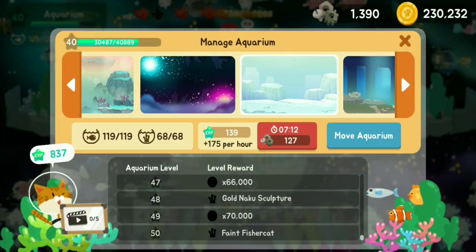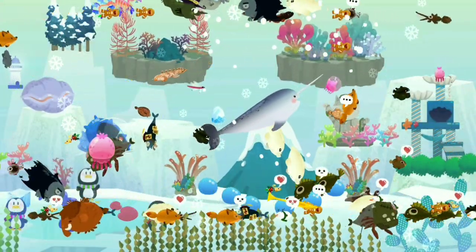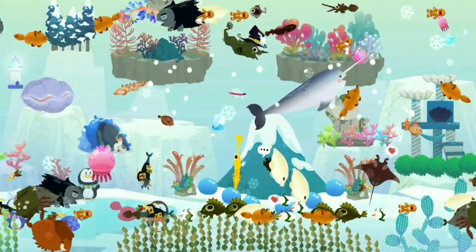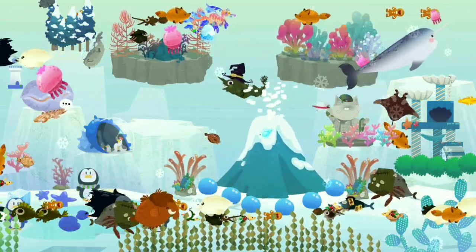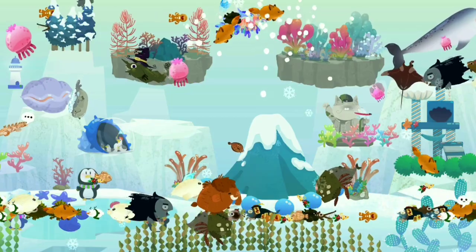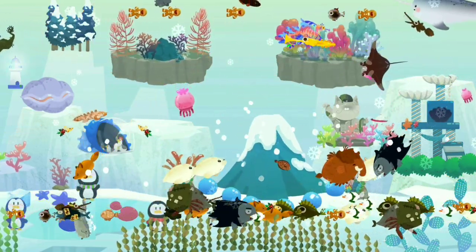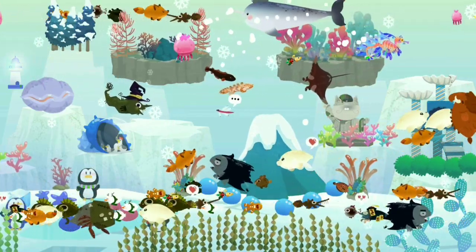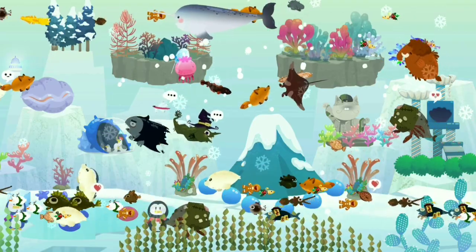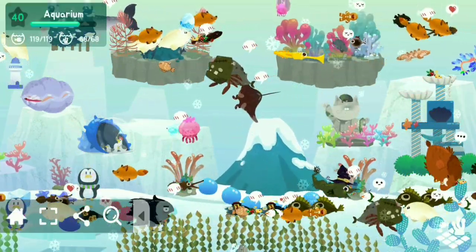The next aquarium is the glacial area. I had fun decorating this place! It's ice-themed — we have an ice volcano, it's snowing, there are snowflakes, an ice pool, an ice cube, penguins, a mammoth fish, a statue, and a couple of marimo bushes.